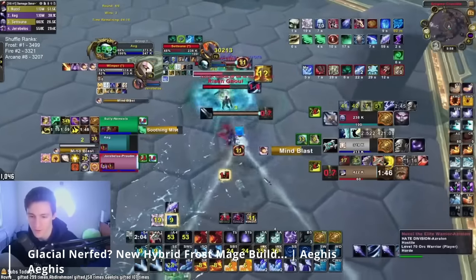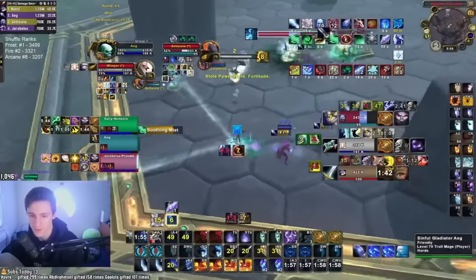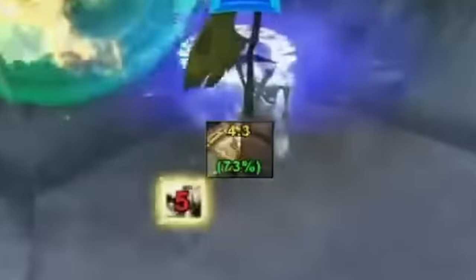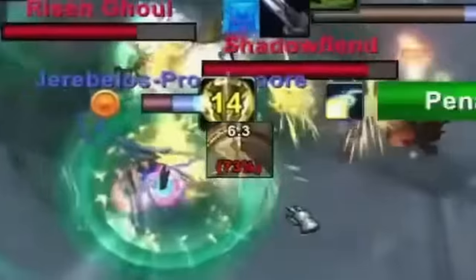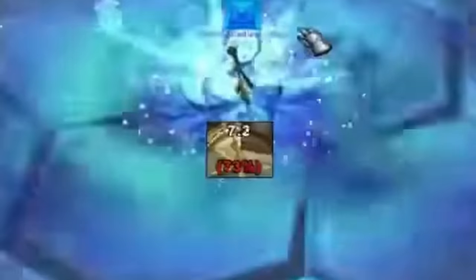You can use Mirror Images to counter a DK's Abomination Limb. Also, keep in mind that Alter Time does not automatically activate when the duration is up — this spell must be reactivated to return to the point it was originally cast. Which means any CC that can predict when the mage wants to return to their save point can completely ruin their planned escape and cause them to panic or burn CDs they wanted to save.